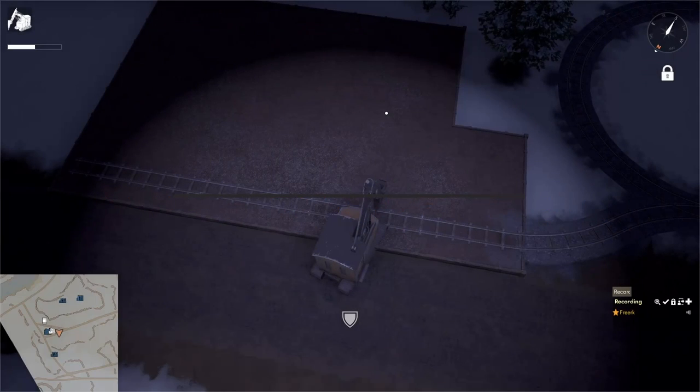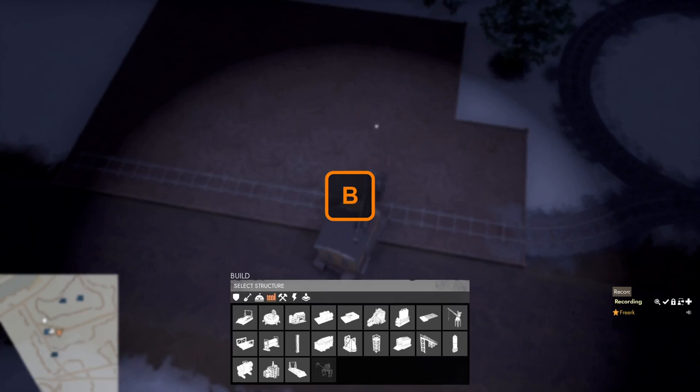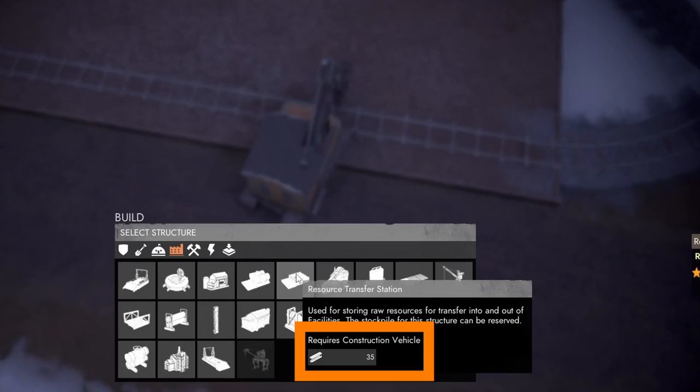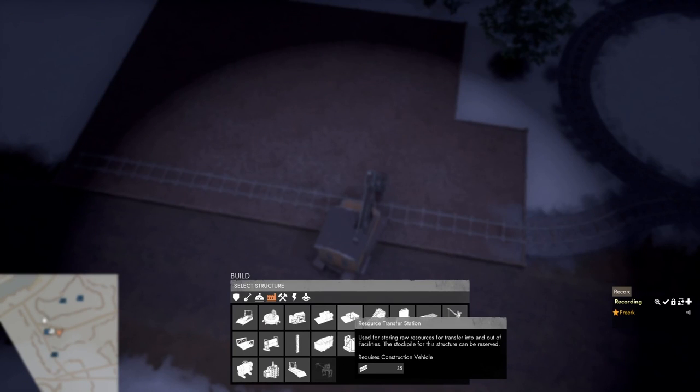To build a raw resource transfer station, go into the build menu and come to the facilities category. Hovering over the resource transfer station shows we need 35 construction materials and a construction vehicle. We have a construction vehicle with enough construction materials in it.